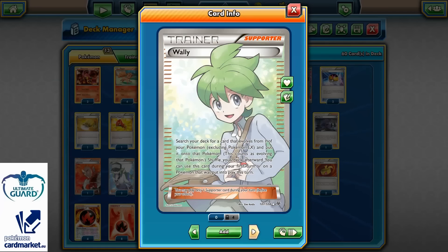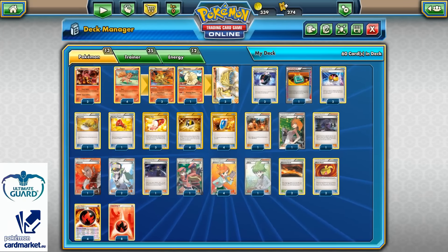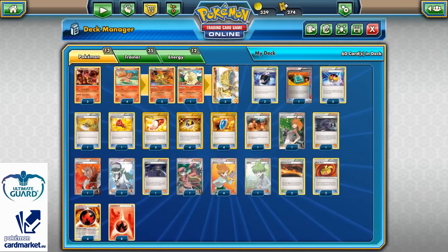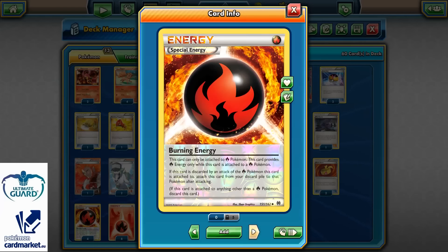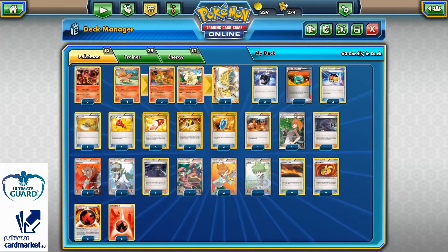4 copies of Professor Juniper. 1 copy of Wally as a search card so I can have one of my Ninetales turn 1 — I really like that. I can even lock my opponent's Stadium turn 1 with the Barrier Shrine Ninetales. 2 copies of Scorched Earth so I can discard Fire Energy from hand and draw 2 extra cards. 2 copies of Muscle Band for damage increase. 12 Energies: 4 Burning Energies and 8 regular Fire Energies — totaling 60 cards.